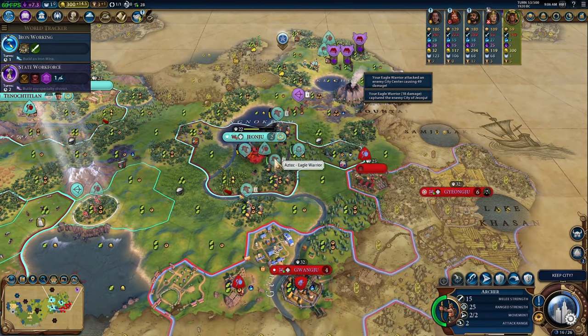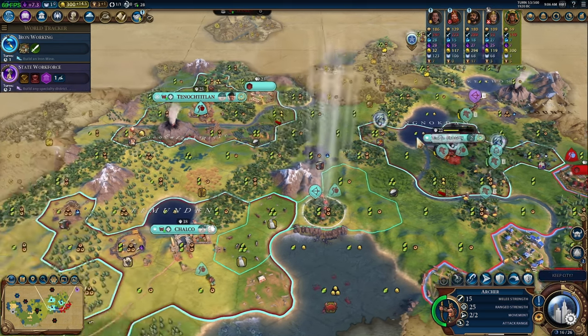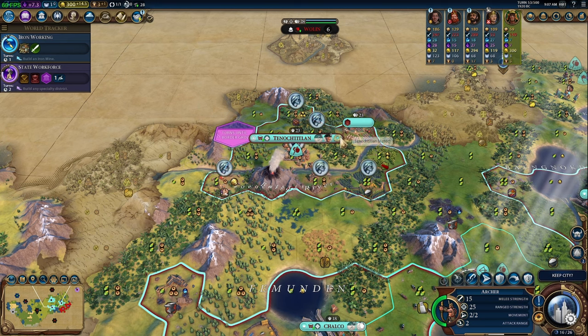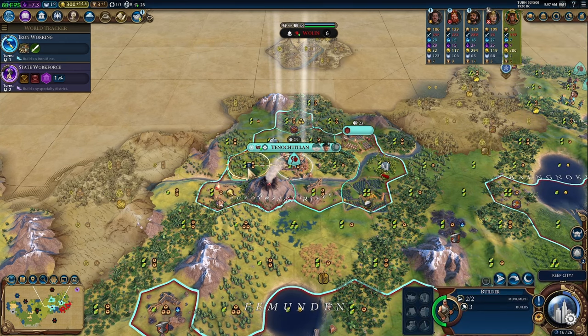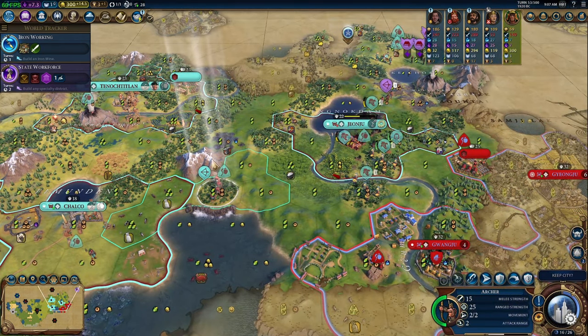We got a nice new city — rebellion in seven turns, okay whatever. It looks like a bad situation but we'll be moving Magnus over there, which will help with loyalty, as soon as we finish with our chops here. Speaking of finishing chops, we're going to start on another builder and send this guy to get ready to chop as soon as Magnus has settled in.